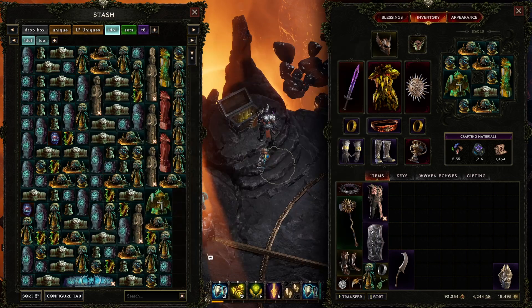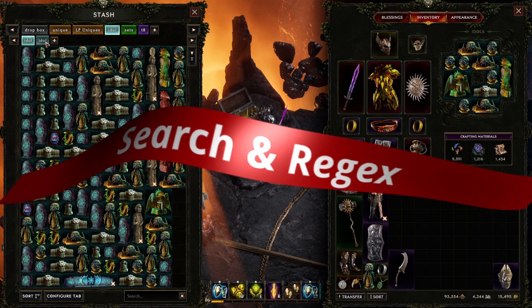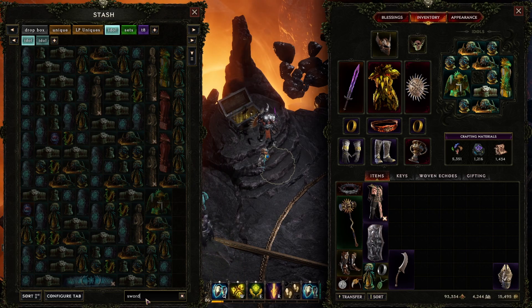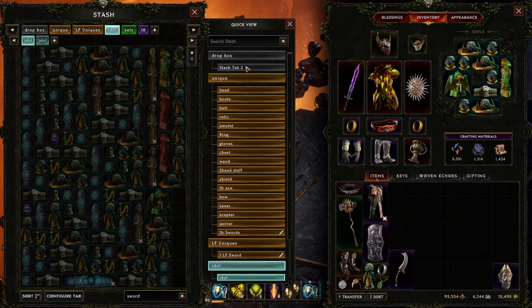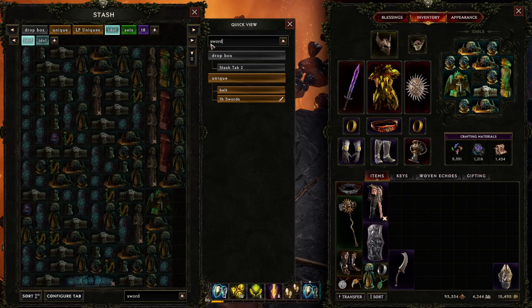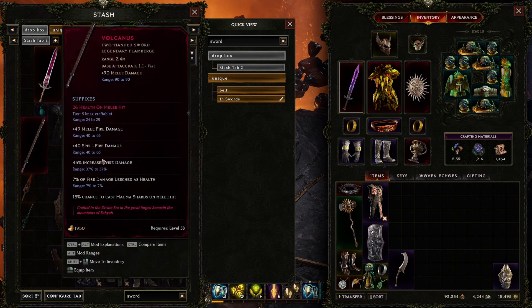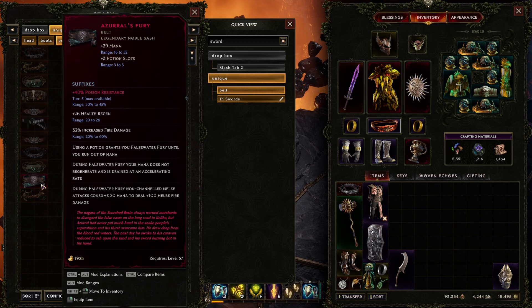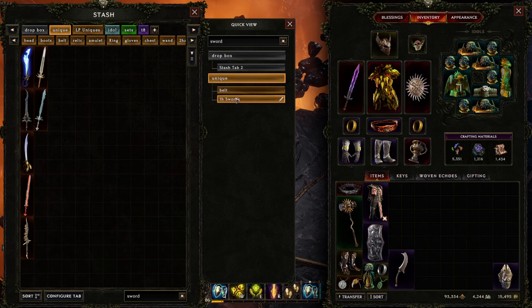The search feature for Last Epoch is great. A lot of people see the search bar at the bottom and just type things in, like 'sword'. But if you follow my mouse pointer up here to this button, there is a new search bar at the top that works across all your tabs. If you type in 'sword', it hides all tabs that don't meet the search requirement. It highlights two-handed swords in the drop tab, highlights a belt because it has 'sword' in one of the affixes, and takes us to our sword tab.